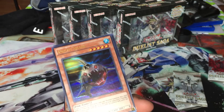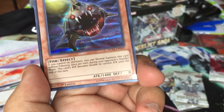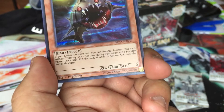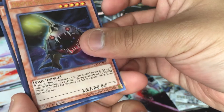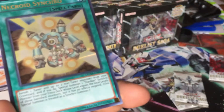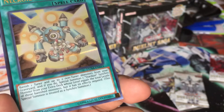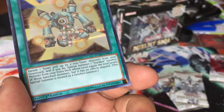Death Shark — I think that's from the XYZ dimension. So, if you control no monsters, you can normal summon this card without tributing. Once returned during your opponent's standby phase, this card's attack becomes double its current attack until the end of this turn. It's 1400 attack, but I don't think anyone's going to play it. Necroid Synchron — you banish one and up to two monsters from your graveyard and special summon one synchro monster from your extra deck whose level equals the total number of banished monsters, but negate its effects.